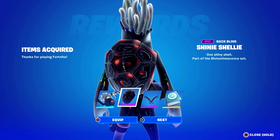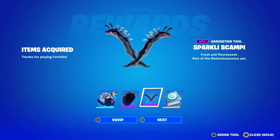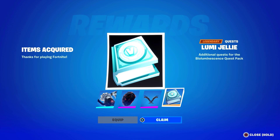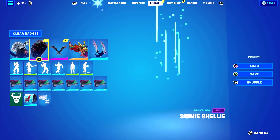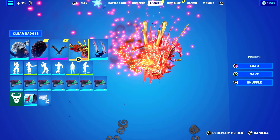So it comes with the Shiny Shelly back bling, the Sparkly Scampi, fresh and fluorescent. I think that looks cool, I like this texture on that. And the LumiGelly additional quest for the Bioluminescence Quest Pack to earn up to 1000 V-Bucks. So this quest pack is just a jelly, the back bling and the pickaxes, and it comes with the ability to earn 1000 V-Bucks.